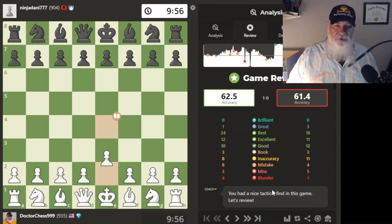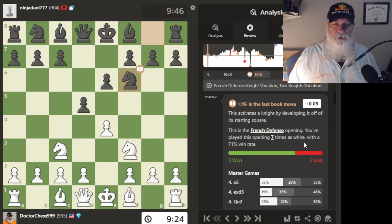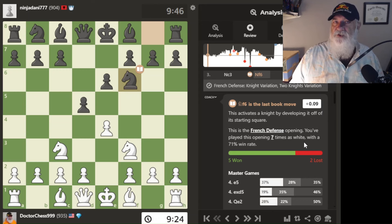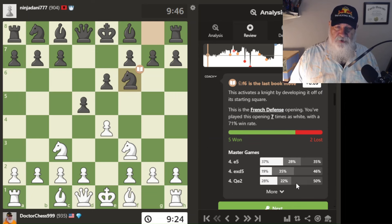When I start the review, I like to click start and see how many book moves we had. French defense opening activates the knight by developing it off the starting square. This is a French defense opening, and it says I played this opening seven times as white with a 71% win rate. I'm not sure how Chess.com figures this out — I think the position black has is the French defense.